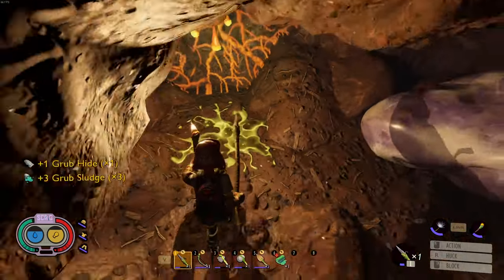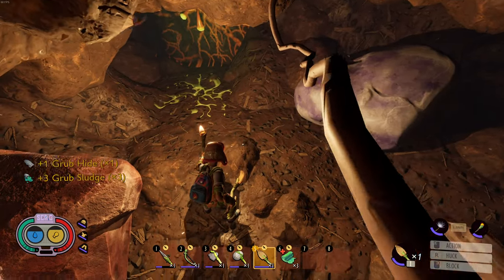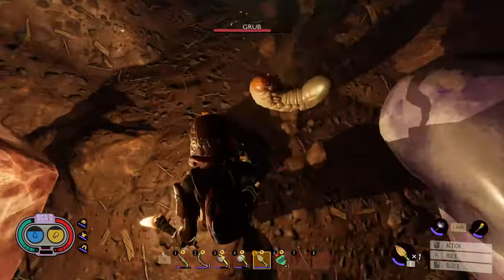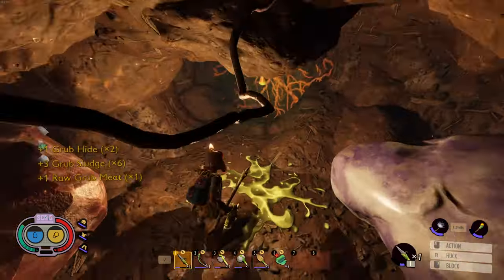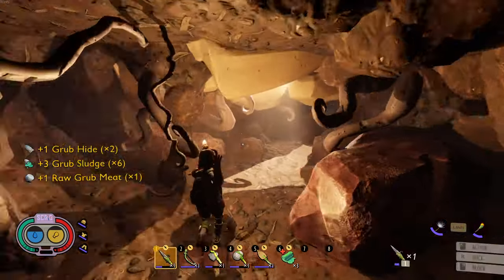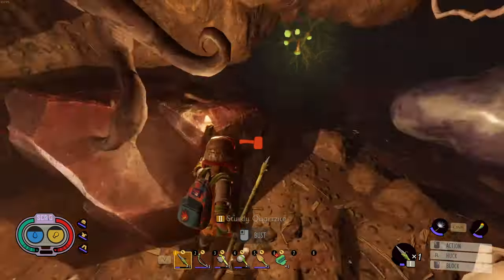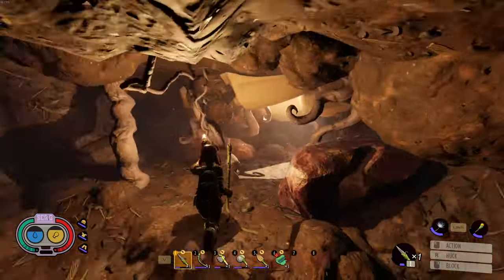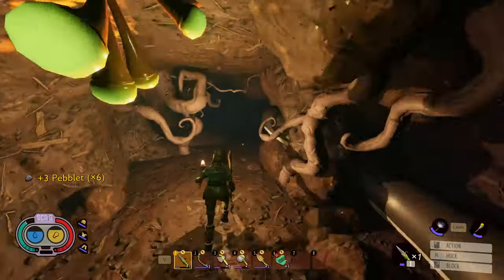I'm testing to see if I can find one that's not a grub, because I remember the first time I was down here I encountered larvae which had little fangs and stuff — I'm thinking those might be usable as weapons. But that doesn't appear to be here. I think I need a rank two smithing station — I'm kind of lost as to what I need to do.